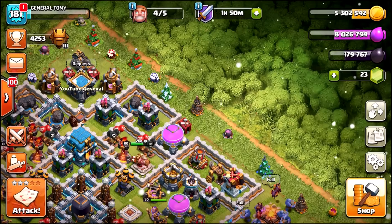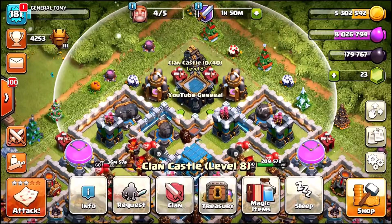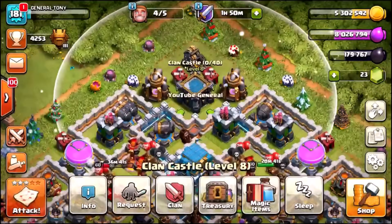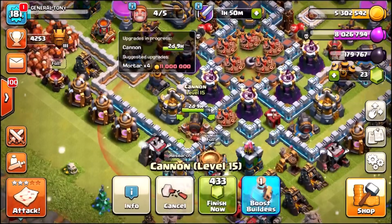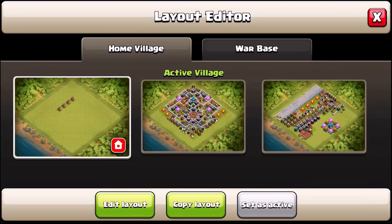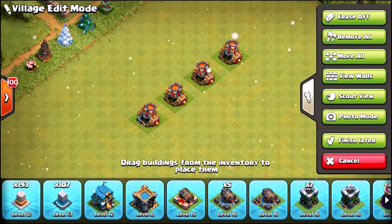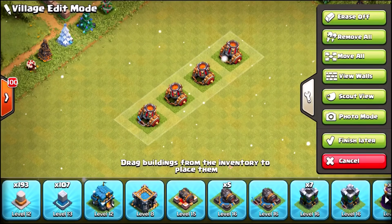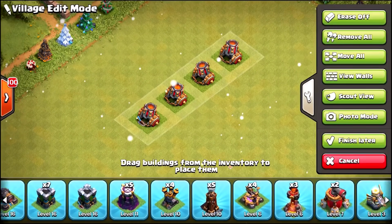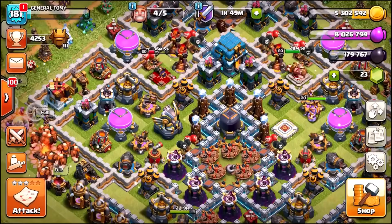We need 180,000 Dark Elixir. Clan Games finished a day ago and we did choose our magical items — so we do have a book of fighting, which we are probably going to use on the bat spell, a rune of gold, and a variety of different potions including a couple of builder potions. Check it out — four builders free. One of them is upgrading the cannon, that is our last ever cannon going to max level. All the rest have already been maxed out. These are the final four upgrades — all we've got to do is four measly mortars and we're done. And then we've got about 140 walls to do as well. The cannon is going to max level — archer towers maxed out, wizard towers, air defences — the base itself is looking pretty damn insane.